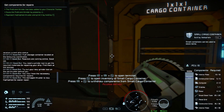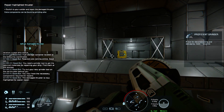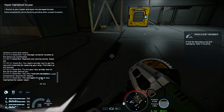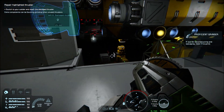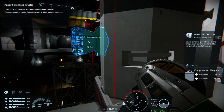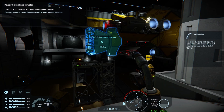What's in here? Access denied, okay. Just fly up here, don't fall over. Switch to your welder and repair the damaged thruster - okie dokie.